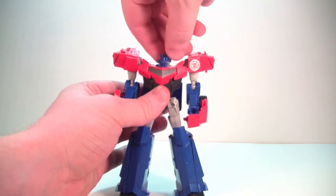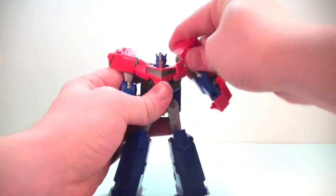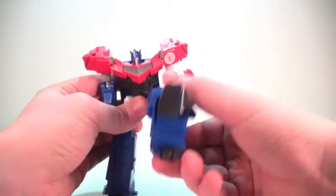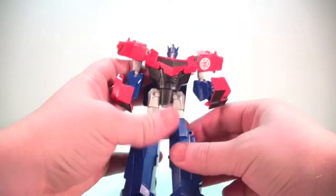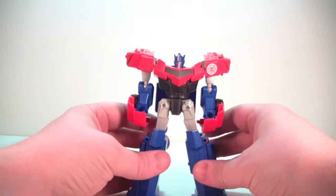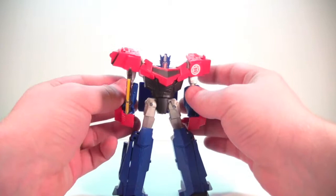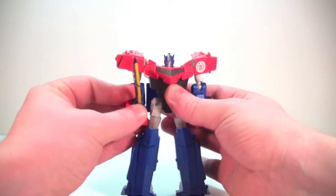For articulation: the head will rotate but not all the way because the face plate gets stuck, so it goes that far left and right. Shoulders can go in and out due to transformation but it looks a bit funky; they rotate all the way. There's a ball joint at the elbow so you can rotate and bend. You've got a waist swivel. Hips go forward, back a bit, and in and out, with a thigh rotation and a knee bend. From the knee down it's all just one big chunk of plastic — not horrible but not great. He can hold his axe and I think that looks cool, but because of the shoulder design, swinging the arms out requires using the transformation joint, which looks funky.